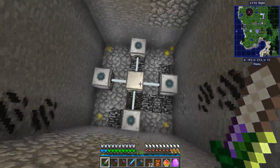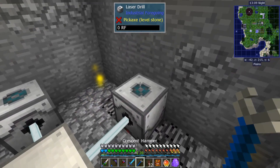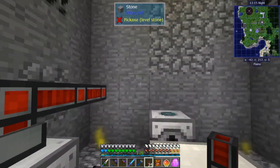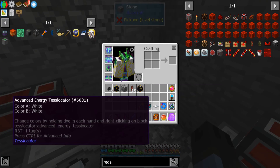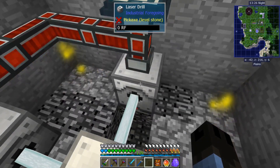For this setup the base does not need power, but these laser drills do. So set up your wires for the drills. Now I'm going to give it one of my test locators and they should start getting power.